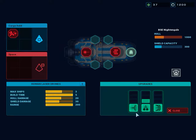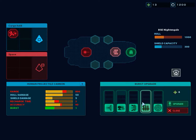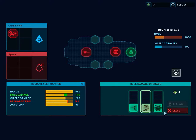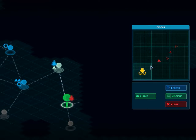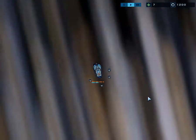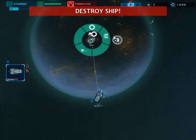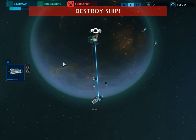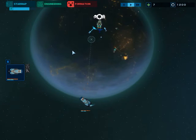Before we actually go and attempt to fight them, let's do a few more upgrades — getting a few more ships and a little bit more shielding damage, and upgrading for a little bit of a burst. Then let's go and see if we can take on this much larger enemy ship. As you can see, they have three smaller ones and a capital ship, which is a good high point for combat. Thankfully it doesn't have a hangar bay, and since my ships are free, I will probably beat it.